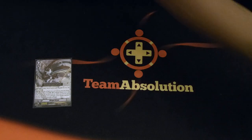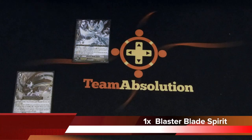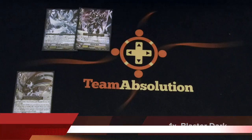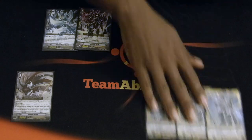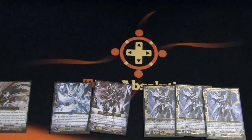Let's get into the grade two game. We got the one-of Blaster Blade Spirit, the one-of Blaster Dark, and the three Blaster Blade Seekers. Three Blaster Blade Seekers for Thing Saver, and also because he has Blaster in his name.